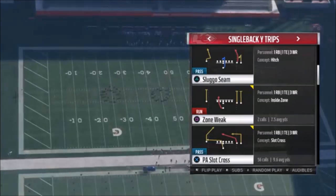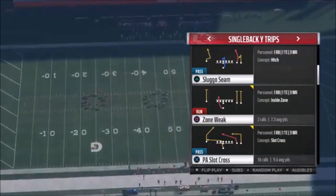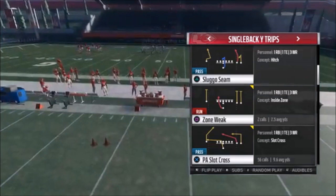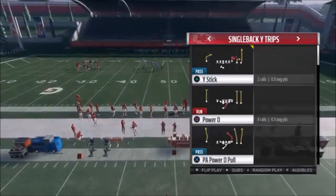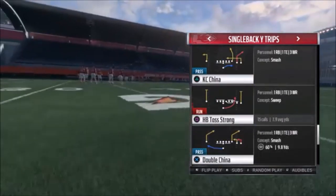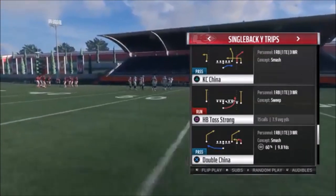Against just about any defense, you just have to be able to read what defense you're looking at. This play does everything, and I'm going to go over that specifically today — just this particular play, not any other play in this formation. I'm using the Chiefs. I put out a video with the best runs from it, which was typically the Halfback Toss Strong — that's how this whole thing started.